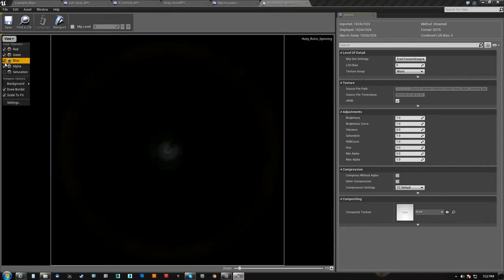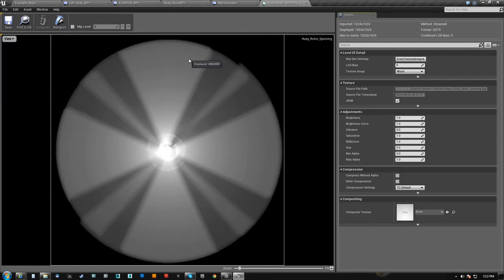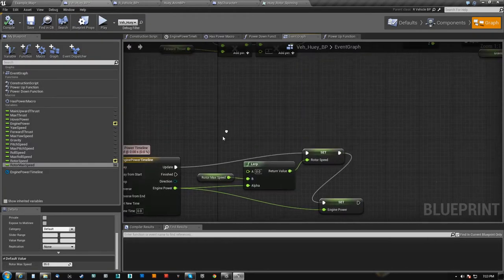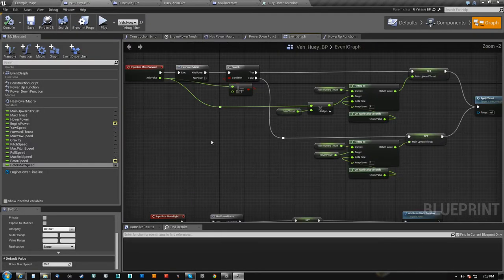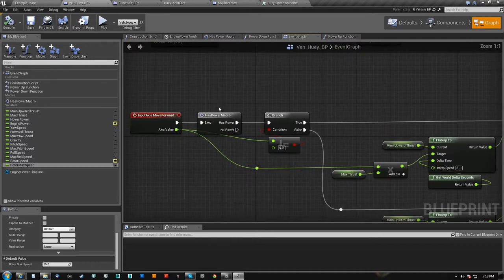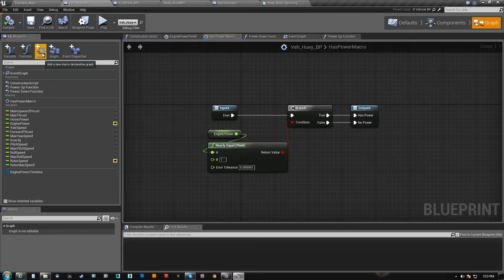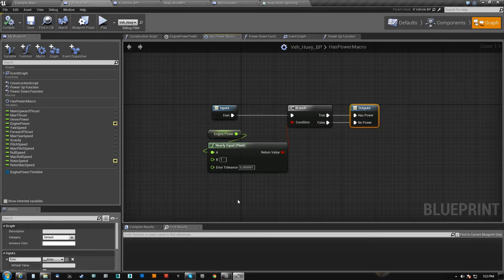I do have this blur mesh that I'm going to be adding into the mix sooner or later — as soon as it speeds up, this will fade in over time. So after we're powered up, we can now receive inputs because I'm using this macro called hasPower. Macros are very handy and easy.